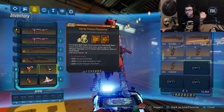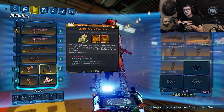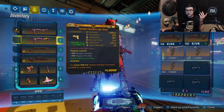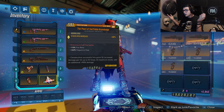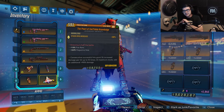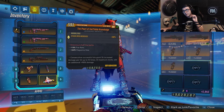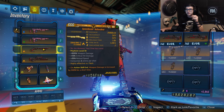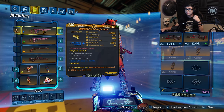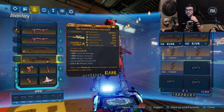Action Skill cooldown rate is obviously really good — pair it with Plus Ultra, Topped Off, and the cooldown rate from the Phasezerker, and it's really nice. Weapon damage helps everything out. For the artifact, Pearl of Ineffable Knowledge is always super good to run — you get an insane amount of damage. This one's giving 14% more fire rate and 62% more magazine size. Magazine size is really good for every one of these weapons: the Hellwalker can shoot two shots, the Light Show can shoot more, and the same for the Sandhawk.